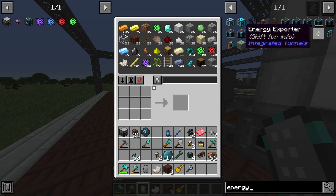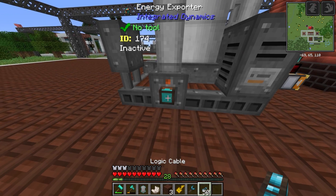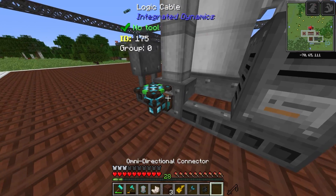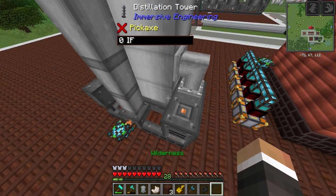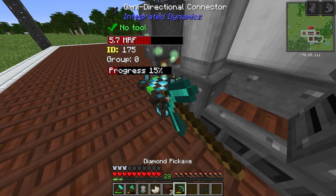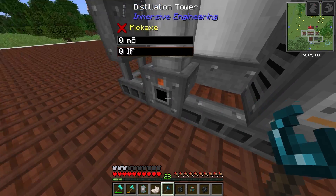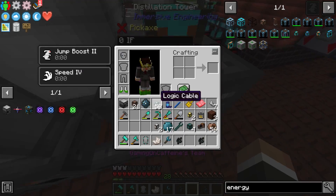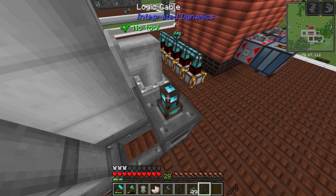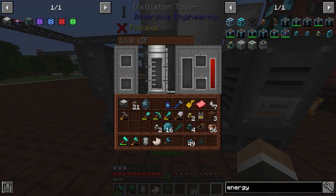We have a few spare omnidirectional connectors and want to keep at least one available to duplicate the channel in the future. Of course, as is normally the case with immersive engineering machines, power goes in on the top - so I need to fix that. The output slot for all the fluids like naphtha is over here. Power is going in - perfect.